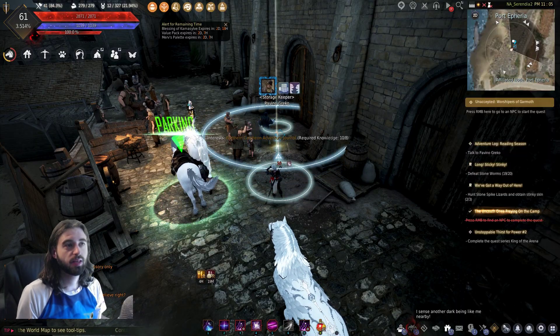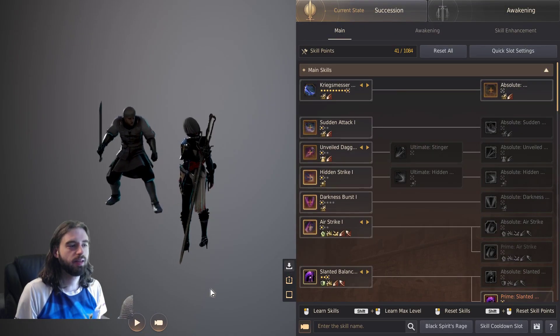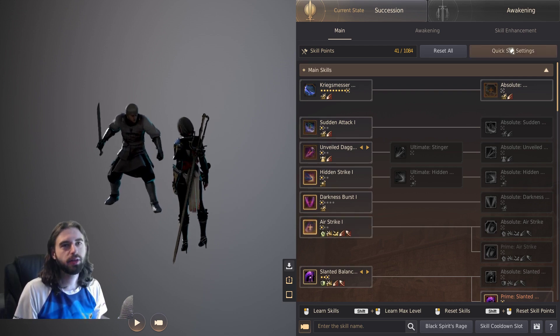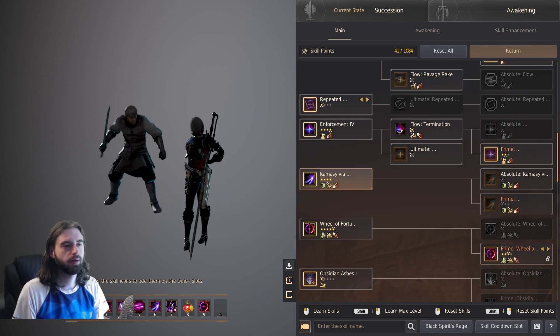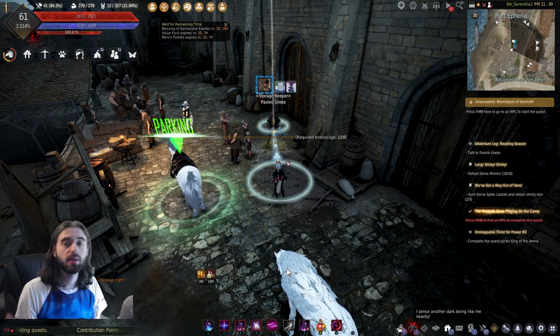One more thing I forgot to mention about the skill menu: remember how you could press the K key, click a skill, and drag it onto your hotbar to set up your hotbar? Can't do that anymore. You have to click the quick slot settings icon in the top right corner, then click on the skill, then drag it onto the bar. Extra steps to do the same thing you could do even faster before.